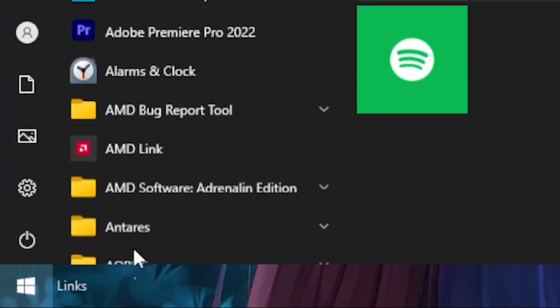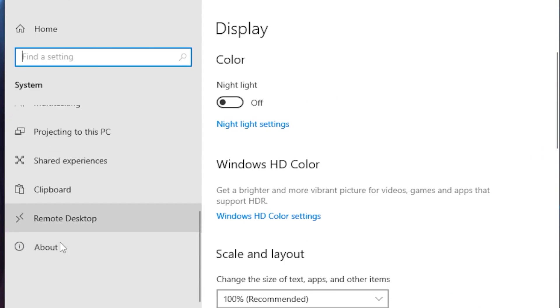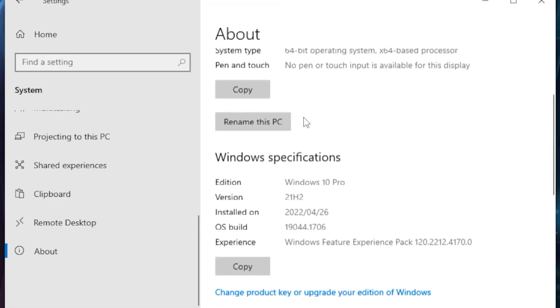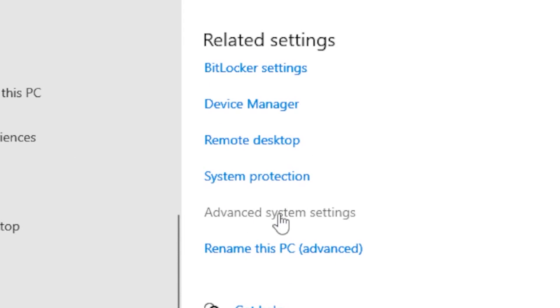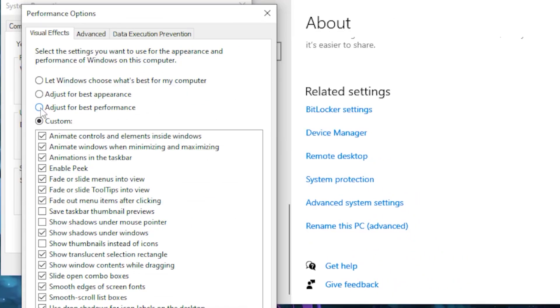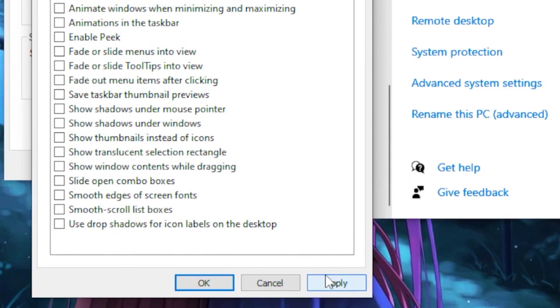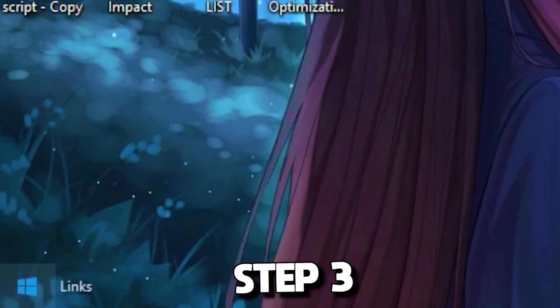Next, head over to your Windows tab, go to Settings, then System, scroll all the way down until you see About, then scroll down again until you see Advanced System Settings. Head over to the Performance category, click on Settings, tick the box for 'Adjust for best performance', and click Apply.